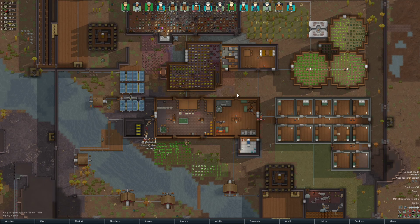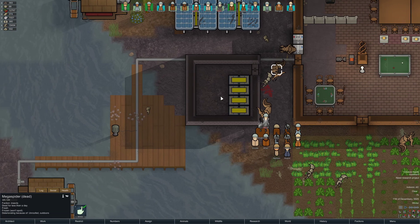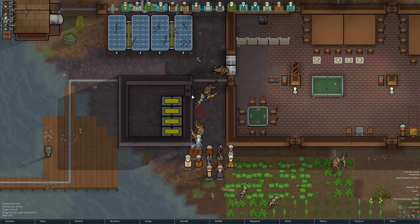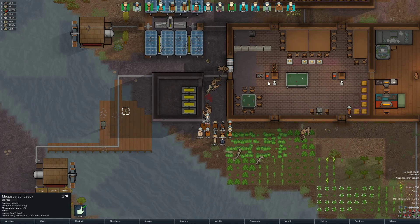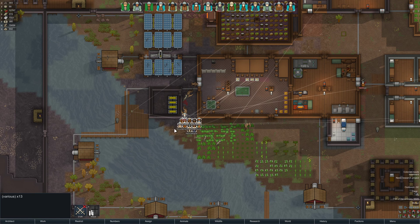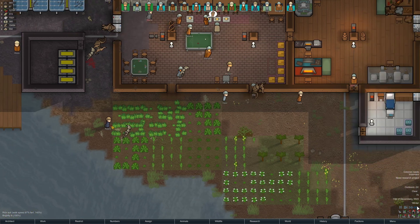Hello and welcome back to RimWorld. In the last episode at the very end we had some uninvited guests popping out of the ground around the deep drill. The deep drill disturbed them — it basically spawned a bug infestation — which meant we had to take care of it and it wasn't easy. We actually came out of it fairly unscathed, so very little damage was done.